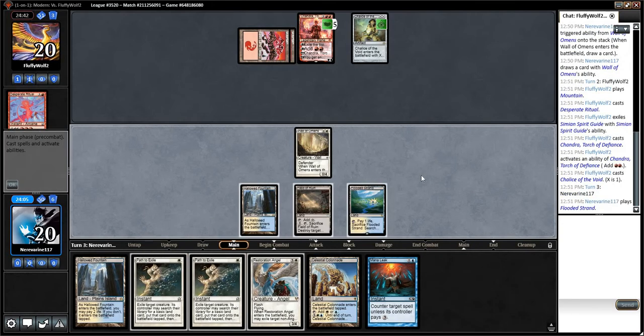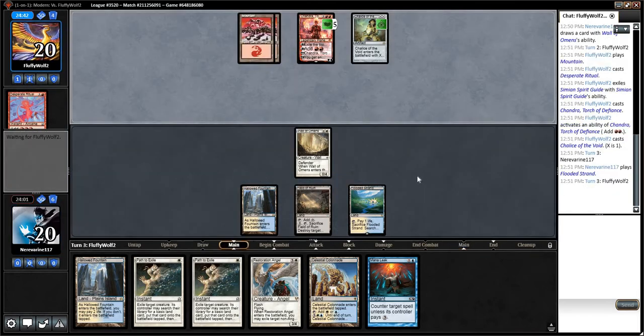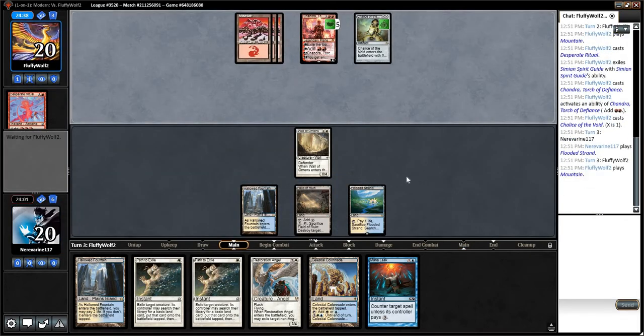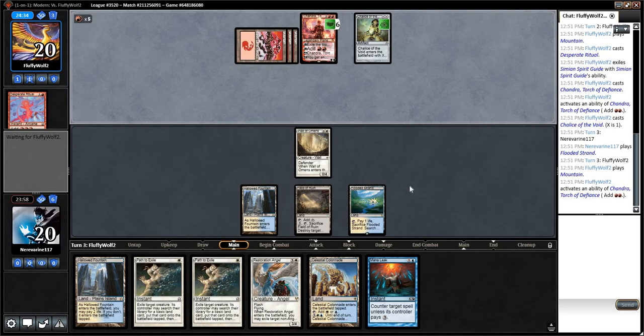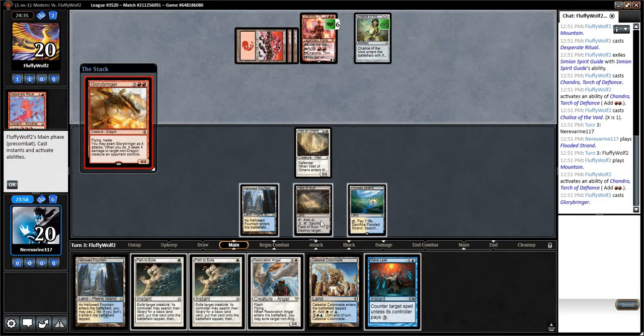We're just going to play out the Strand here, because they're going to try and get us with a Blood Moon — that's my guess for their next trick. Looks like they might be trying to play around our Mana Leak. Glorybringer.